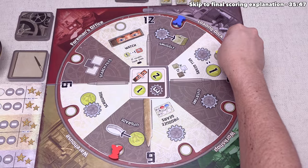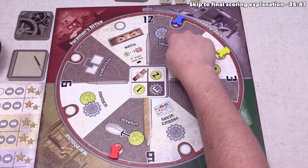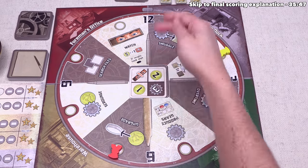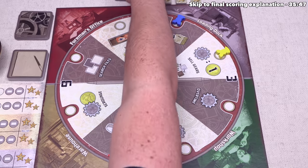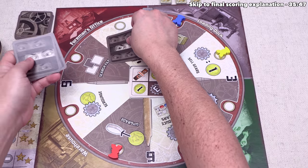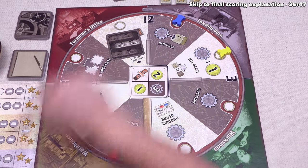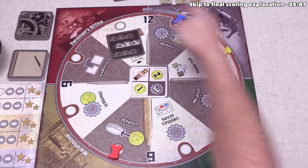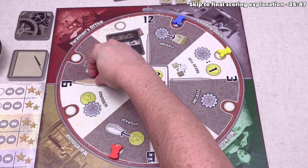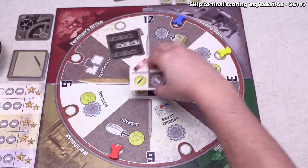I just realized I made a slight mistake: before the blue player went and before we went, the game should have activated the watch action — it would have randomly taken one card. This wouldn't have affected the actual outcomes. All actions have now been taken, so we move the time forward in the fourth phase, then place the next market card onto the board for the fifth phase.